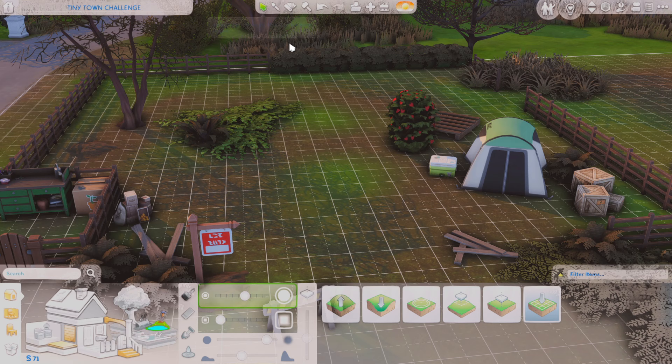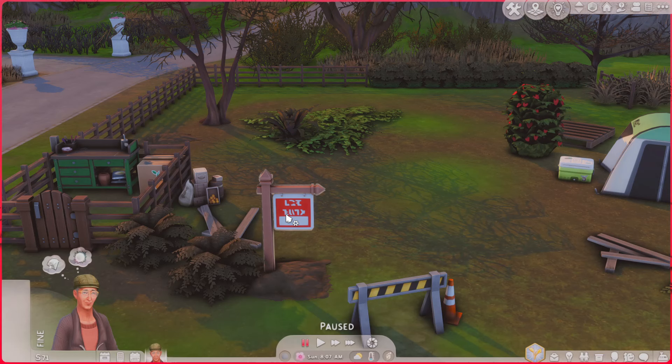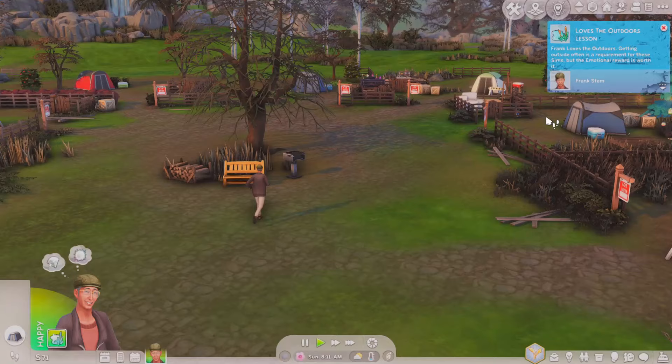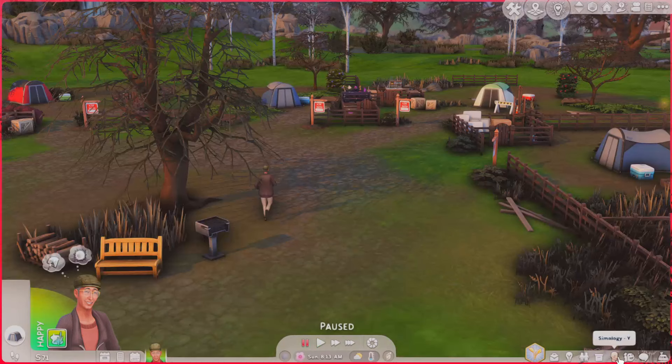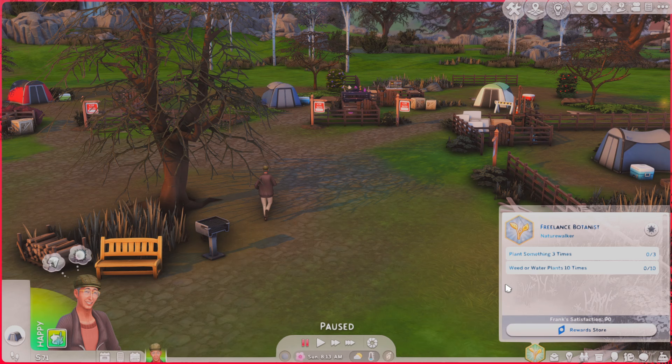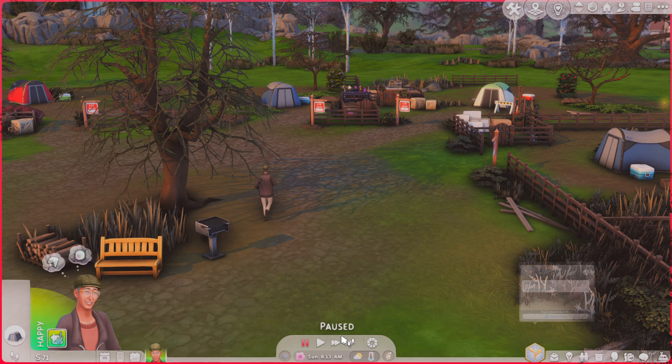Now let's open the seed packets and start gardening. I'll have Frank come out. Let me go over his traits with you: he's cheerful, a perfectionist, loves the outdoors, and he's a collector, artist, and jester. His aspiration is freelance botanist. We get Bluebell and Daisy from the seed packets, plus extra Bluebells. I'm going to start a little gardening area in the back.